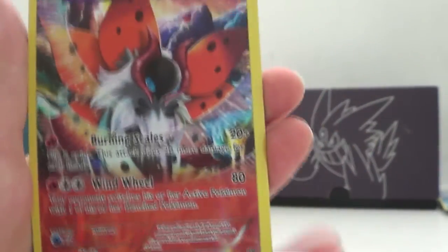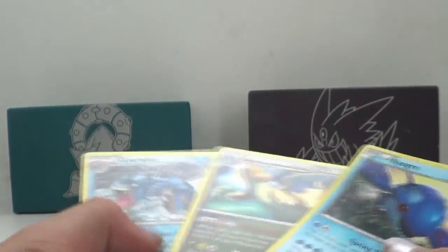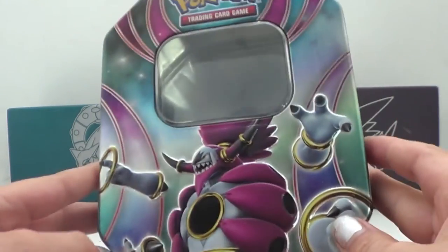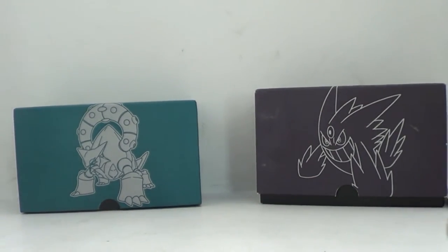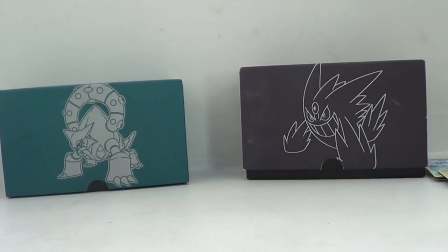Full art Volcarona — I think this is one of my favorite cards, it looks sick. And then we got Kyogre, Dragonite, and Gyarados. I hope you guys enjoyed this tin video. I really do recommend getting a tin for yourself — very nice, good pulls and a guaranteed promo card you can only get from them. So until next time, thanks for watching.